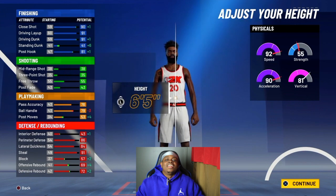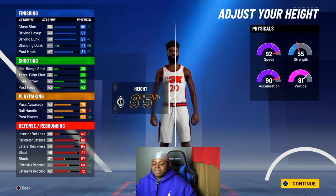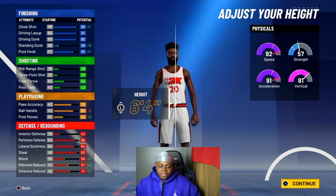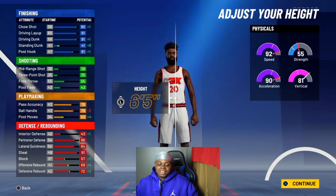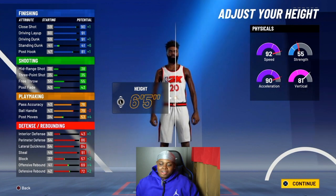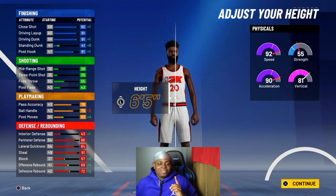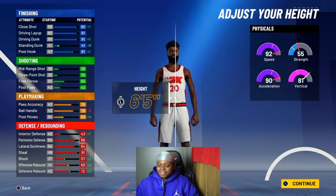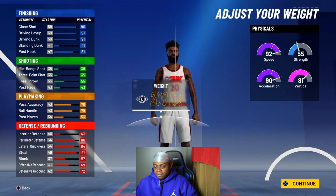The height will be 6'5". You can go 6'4" but you get an off-rip advantage at 6'5" because you're big and you can handle a center on a two-way. I went to the comp stage with this build — it's center. Go watch that video.